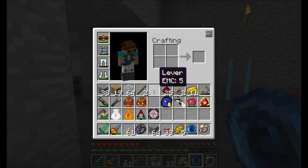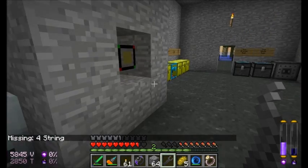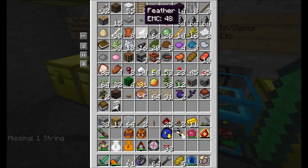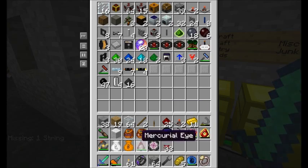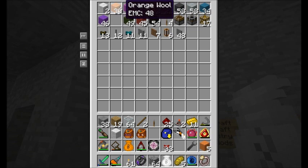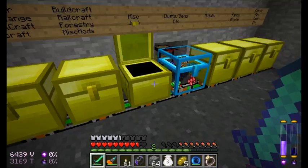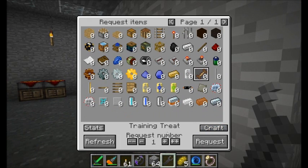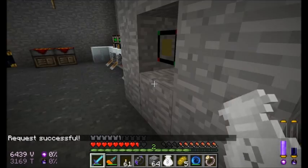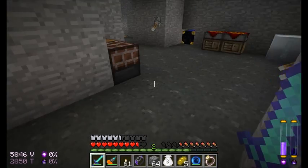I should have some treats in here somewhere. Ah, there we go. Some treats for Direpup. Got to take care of Direpup after all, don't I? There we go. Get him about two or three treats. And then right after this, I'm going to get back to the build I was doing in my Equivalent Exchange world, where I want to start getting some resources out of all those flowers and bone meal. So for now, let's just go take care of Direpup.